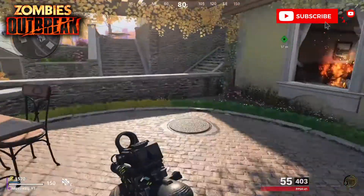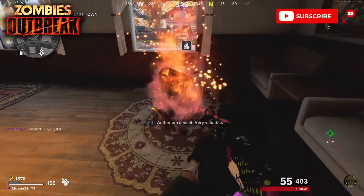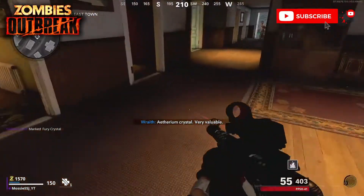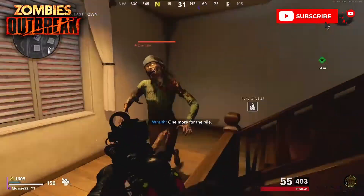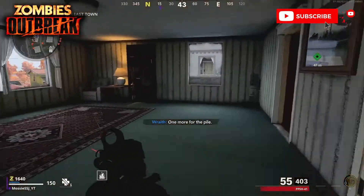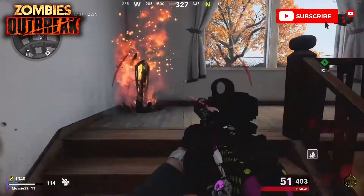Welcome back to another video. Today it's Season 3 Call of Duty Black Ops Cold War Zombies rover on Outbreak, and we've got a new objective slash side Easter egg added in with Season 3. This one is called the Fury Crystal, and you've probably seen it on your map at some point.